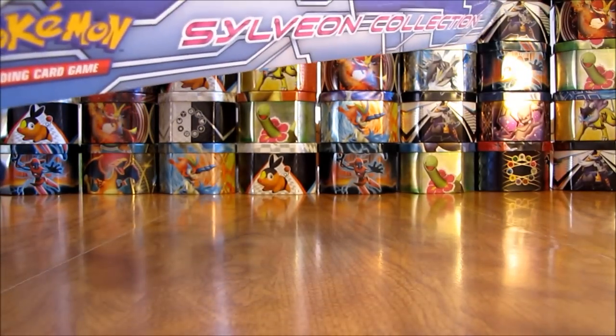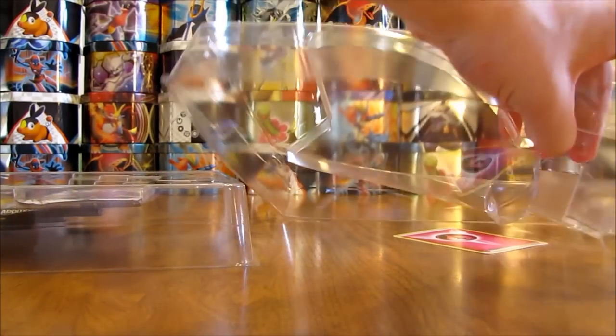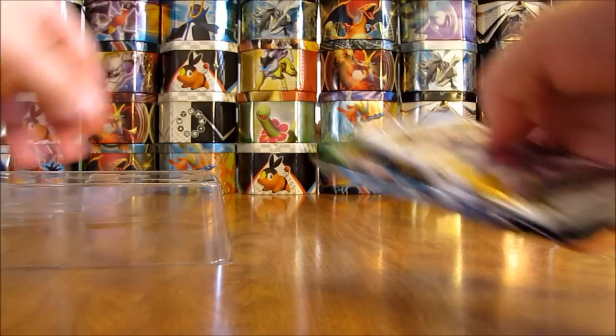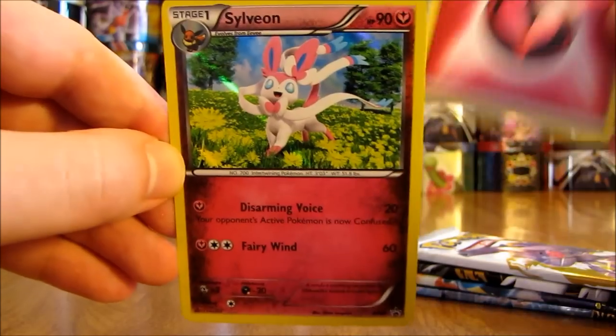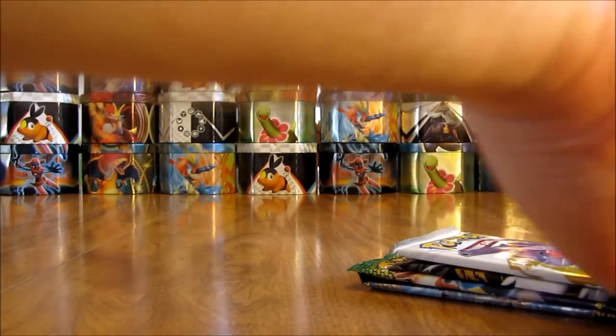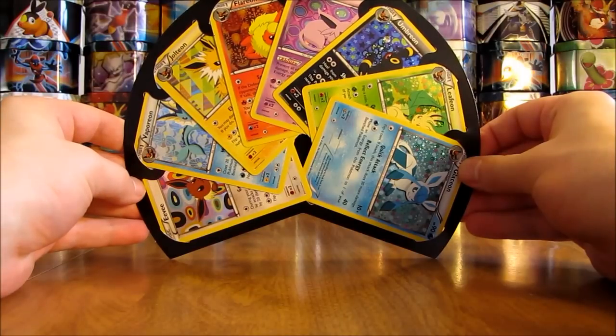Bear with me here while I open up the box. Quite a bit of stuff to show in here. The first thing I'll show would be the fairy type energy and the Sylveon. Excited to open this box — there's a wide variety of sets in it to open up. First thing here I'll show is the fairy type energy card. And then here is the Sylveon foil promo card — it is a black star promo. And here is the pretty cool looking display of all of the Eevee Evolutions, including Eevee in foil, or holo foil.